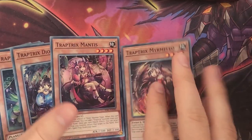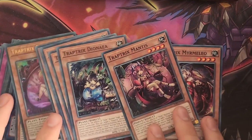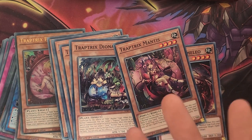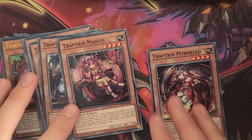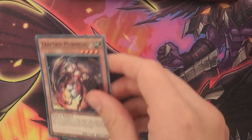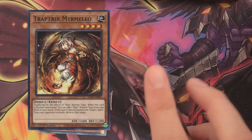Next, let's talk about the Trap Tricks monsters themselves. First of all, the main deck Trap Tricks monsters are all unaffected by hole traps. This makes the mirror match one of the most dreadful mirror matches in Yu-Gi-Oh!, because this strategy is very, very difficult to play around. Most of your monsters will have an effect on normal summon and an effect on their special summon. Let's look at Trap Tricks Mermaleo and Trap Tricks Mantis.